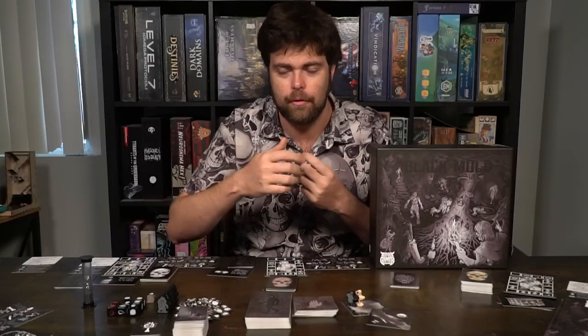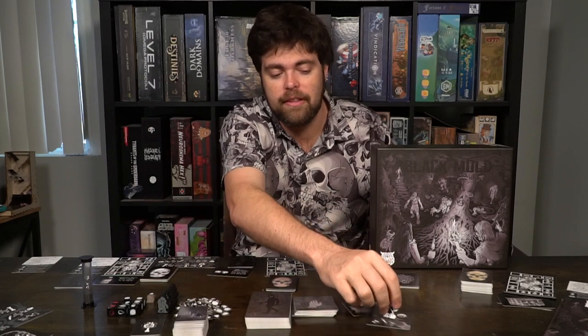Now let's talk about traverse first. This is where you're inhaling, holding your breath, and attempting to move through the dungeon. When you want to traverse, the first thing you'll look at is the location you're at. On a safe space, it's a free location and you can simply move to the next location. You'll take the top card of the traverse deck and place it down on the cave — you can place them wherever you want as long as they kind of connect, so the labyrinth spirals in various ways. When you place down an entrance, you'll put another entrance next to it and then move into that location.